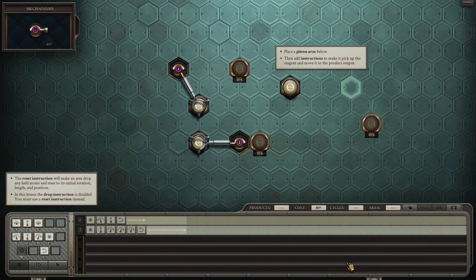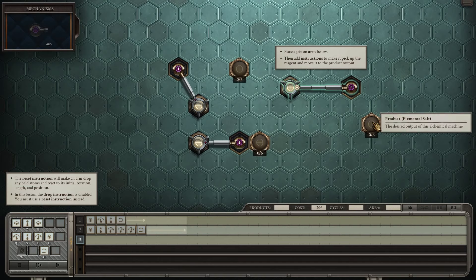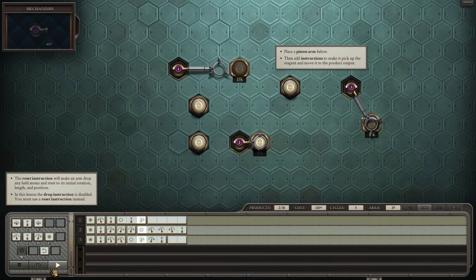It's extended. I have to retract it, then move it twice — one, two — yeah, twice. Then I have a reset. I do have a reset, nice. Alright, so far pretty easy. But that's just the lesson, so let's hold all horses.